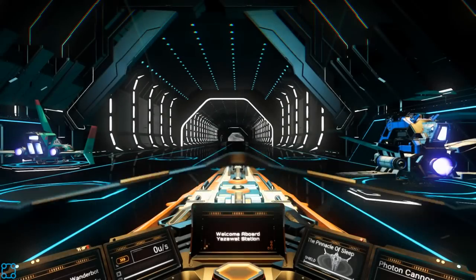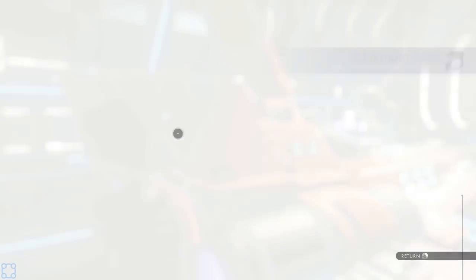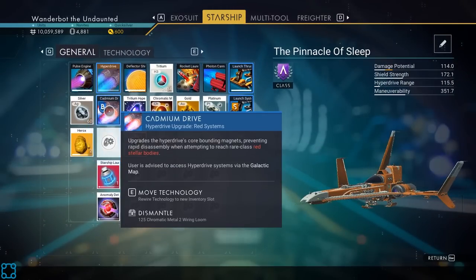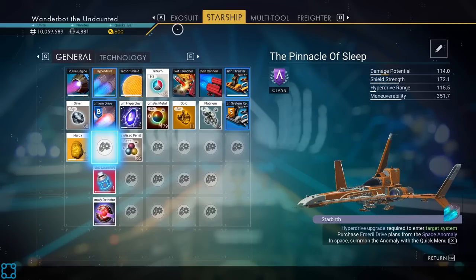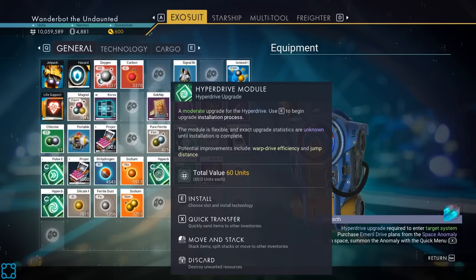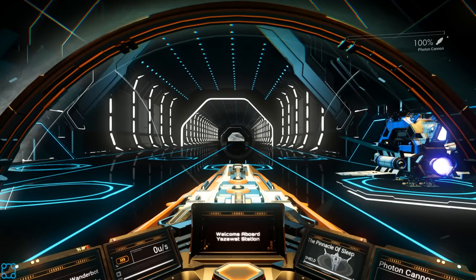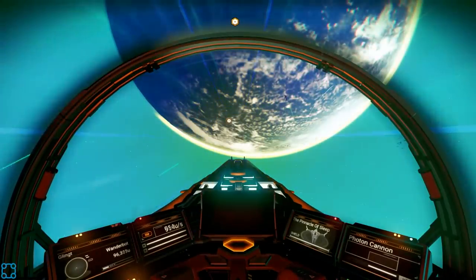Pinnacle of Sleep. We want to go in here, we've got the Recharger. Install tech, install wiring loom. Now we can go to red solar stellar bodies. How's my inventory doing? I have a bunch of starship shield modules — I'll probably just sell them later. I'm not going to get much use out of a C class.